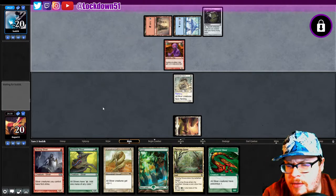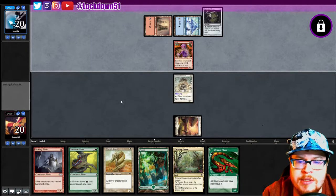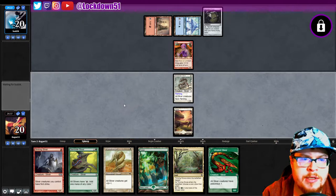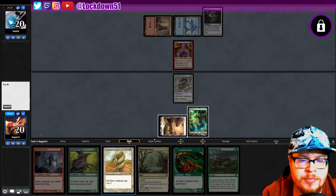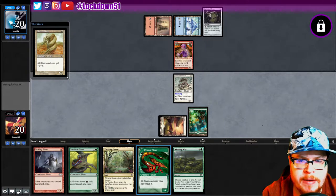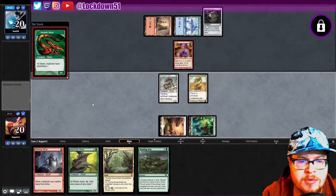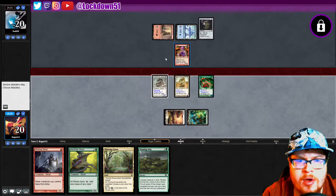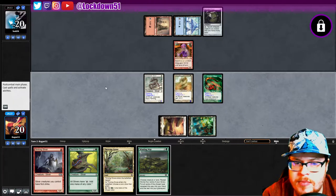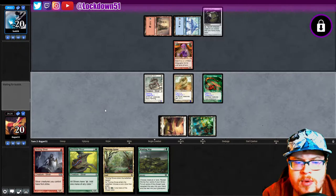Eight-hog already — okay, it's a good blocker for a second. Winding Way's good. Same plan, same plan. Pass for a turn, although I want to start pressuring their Atog soon. So if we can do that, cool. For now we'll pass.